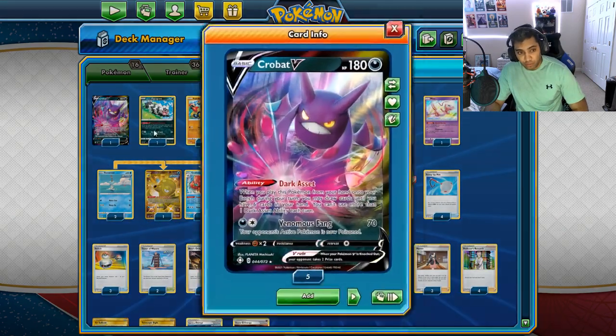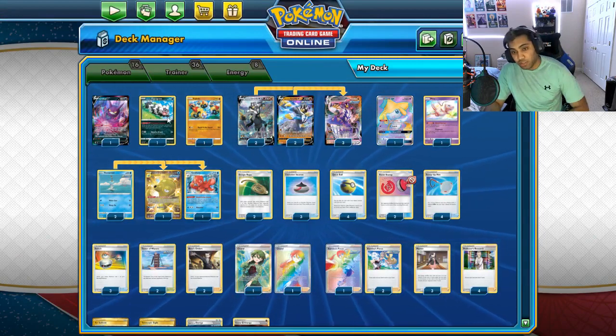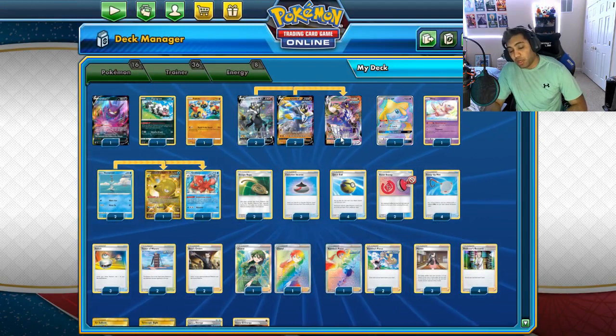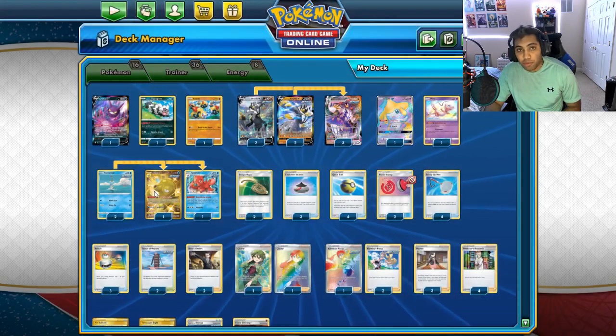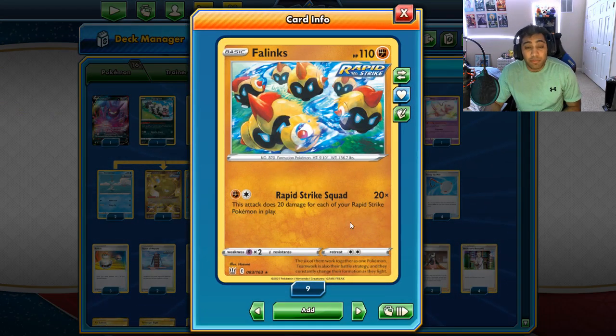Let's go through the list and the cards I'm choosing to play. We have one Crobat for extra draw through the deck — I don't want to play Dedenne and stuff like that because they clog up the bench, and you already have a pretty loaded bench. One Zigzagoon, because I like to have the pings and additional damage, especially if we're sniping bench stuff. We have a Falinks slot — I'm currently playing one as a Falinks or Napoleon slot. I want a one-of tech Pokemon that's not part of our big line so I can have something to clean up or attack with, maybe just for a Rapid Strike energy. Falinks seems like the best option because we'll already have a lot of Rapid Strike Pokemon in play, so it can come in and clean up easily. Its attack, Rapid Strike Squad, does 20 damage for each of your Rapid Strike Pokemon in play.